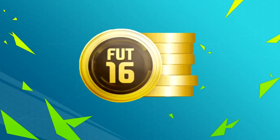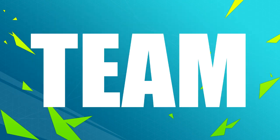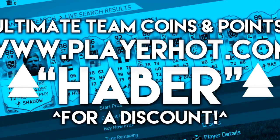If you're looking for any Ultimate Team Coins or FIFA Points, to turn a team like this into a team like this, then go to playheart.com — there's a link down below, and if you use the code HABER, you get a cheeky little discount.